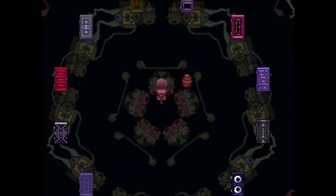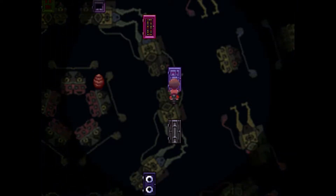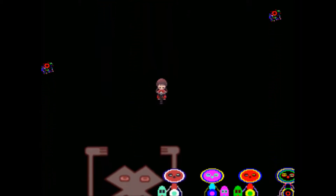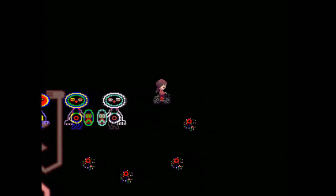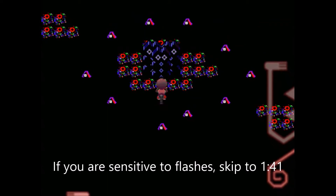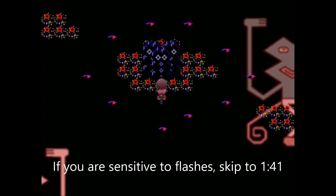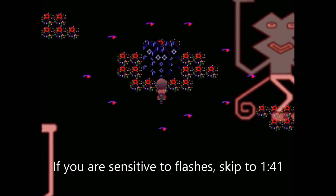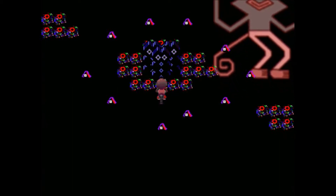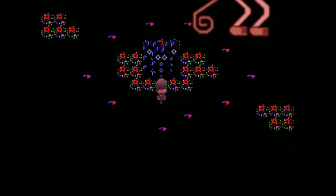I'm also going to show you the special witch thing, which I wanted to show you in a previous episode but decided not to. First we need to go to the shield folk world. Before we start, a word of warning: where we are going right now, there will be a lot of flashing static in the background as I move through an invisible maze, so if you're very sensitive to that you might want to skip ahead. I'll put a timestamp on screen and you can jump to that and you'll be absolutely fine.